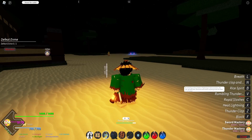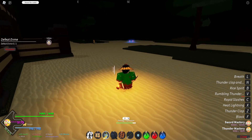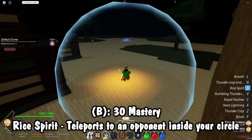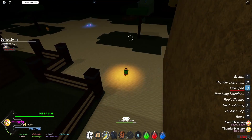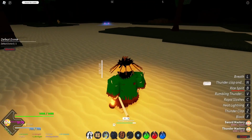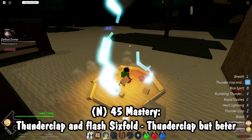After rumbling thunder is rice spirit: by releasing arches of lightning in fast succession, the user spreads their awareness and strikes anything inside the field in an instant. This is basically the One Piece move Zoro does — I think it's called Onigiri — where you enter your own world and anything inside the circle gets sliced up. And then finally we've got thunderclap and flash sixfold, which just says description not available because it's just thunderclap but better.